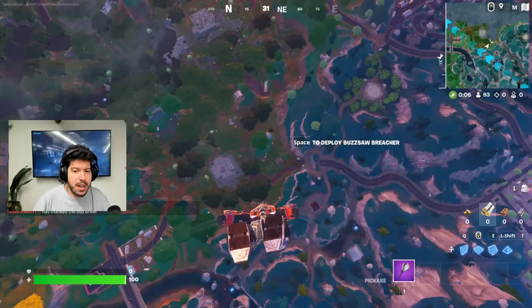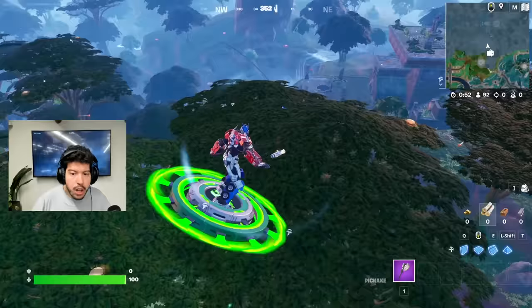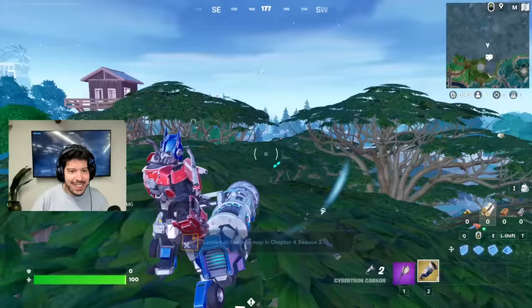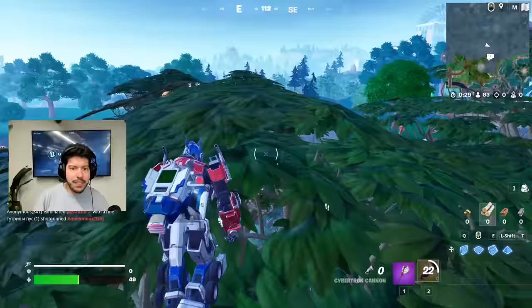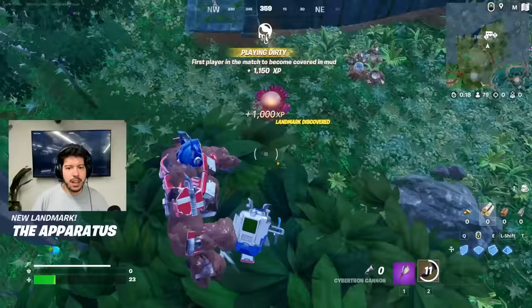A lot has changed. There's a bunch of new weapons, a bunch of new mechanics. All the cracks around the map have led to this section of the map being open. This glider's sick. There's like mushrooms on trees. There's a mythic — the Cybertron Cannon. We're picking it up. Get off my tree. How am I missing? Got no more juice left. Hit this mushroom thing. This thing is very interesting.